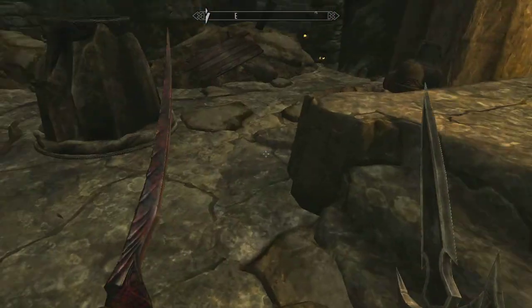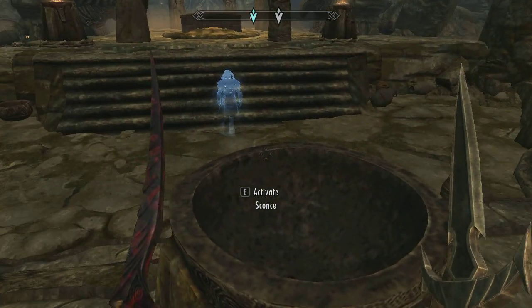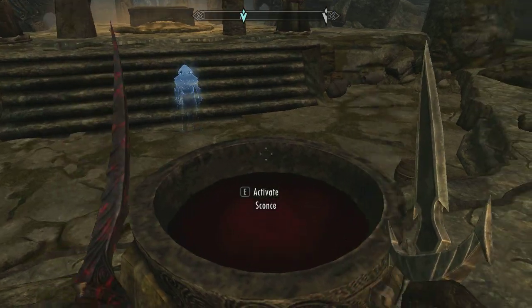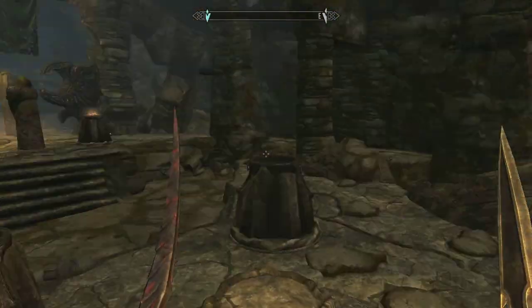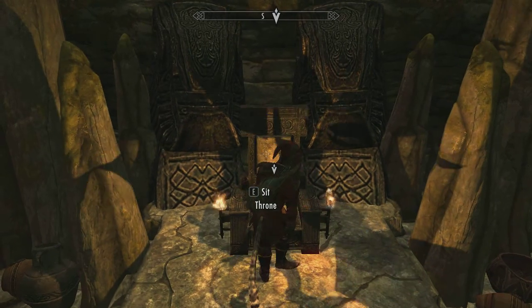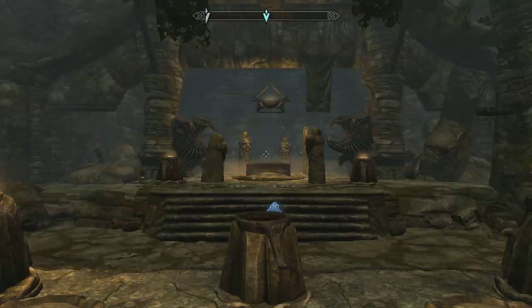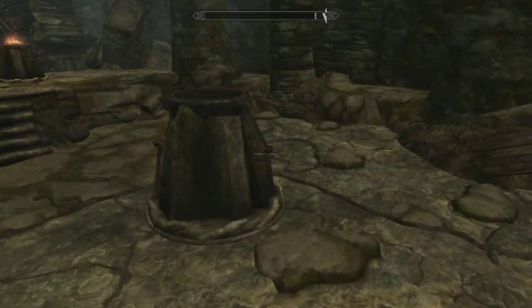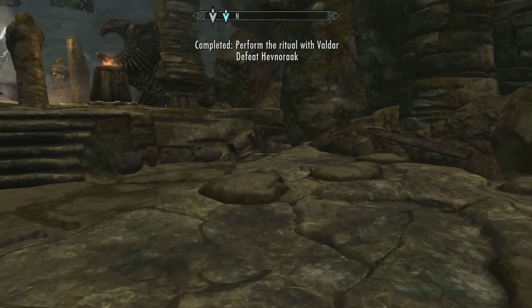All right, we're gonna hop up here, dump this into this little pit, and then come sit on our pimp throne, which I'm kind of horrified to do. Actually forget that — I'm not gonna sit here like a boss and wait on him. We'll come over here and hide in the shadows.